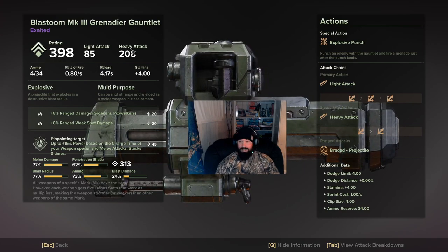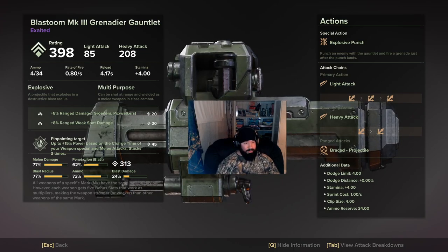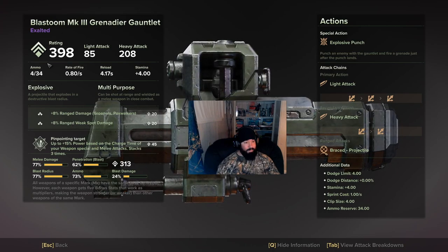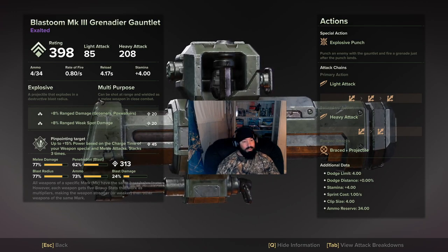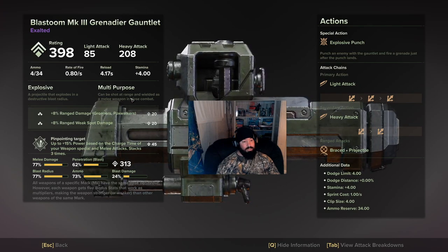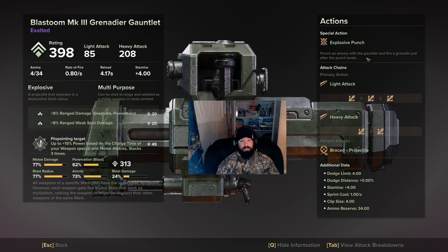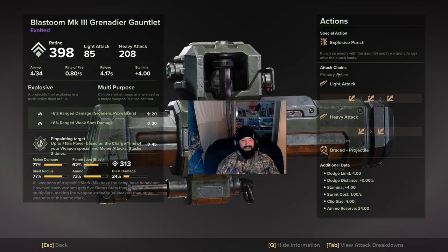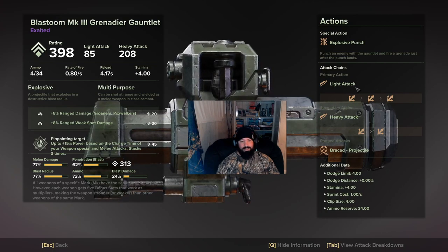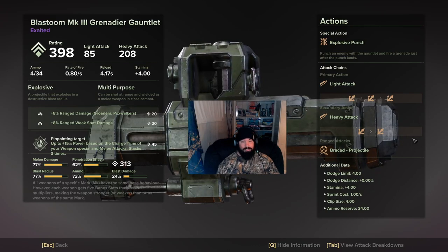It's going to give you a light attack and a heavy attack chain because this is also a melee weapon. It is explosive — a projectile that explodes in a destructive blast radius — and multipurpose: can be shot at range and wielded as a melee weapon in close combat. Explosive Punch is the special action: punch an enemy with the gauntlet and fire a grenade just after the punch lands. The light attack chain is stagger, stagger, stagger. Heavy attack chain is stagger, stagger. And ranged attacks are braced projectile.